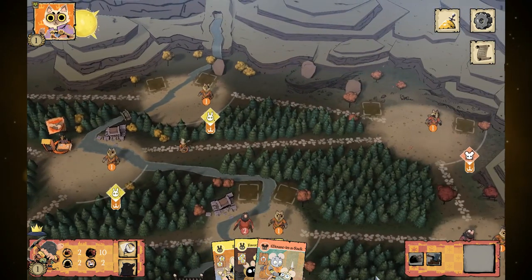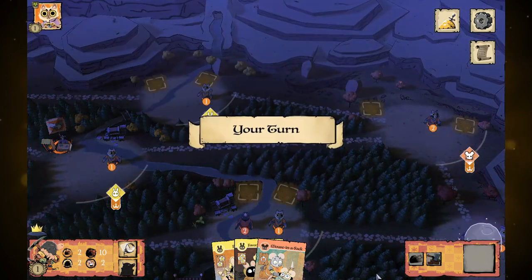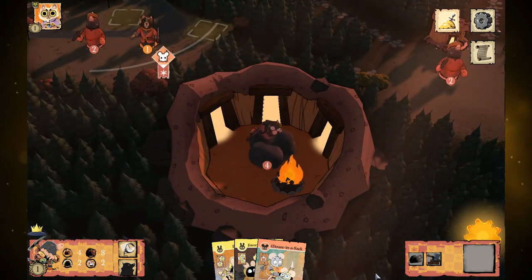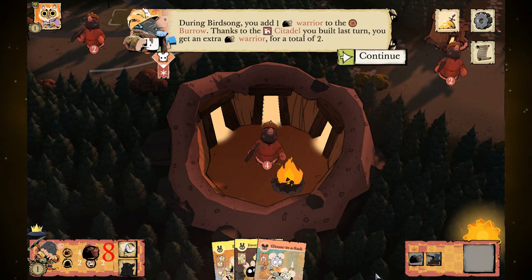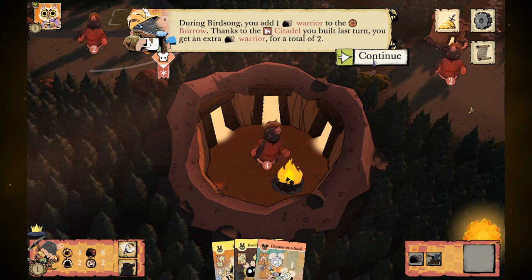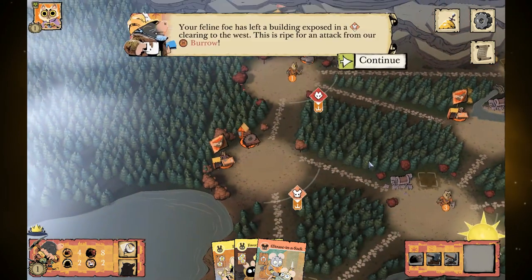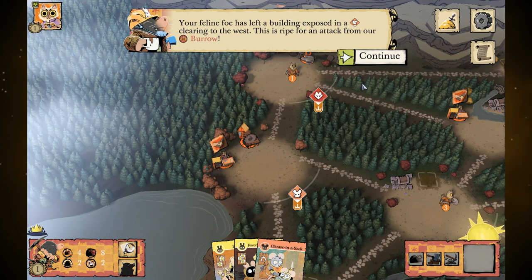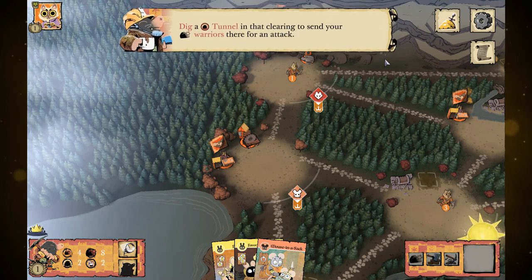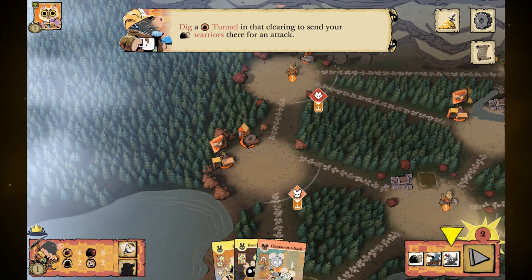In this tutorial we're up against the Marquis de Cat, a very easy opponent. During birdsong you add one warrior to the burrow, and thanks to the citadel we actually get two — so we're up to four with the holdover from last turn. We have a building exposed. This is actually one of the great powers of the Underground Duchy because we can dig a tunnel.